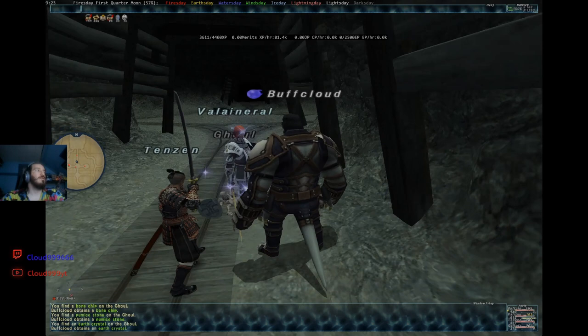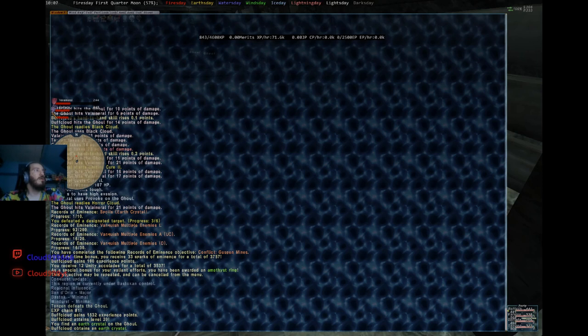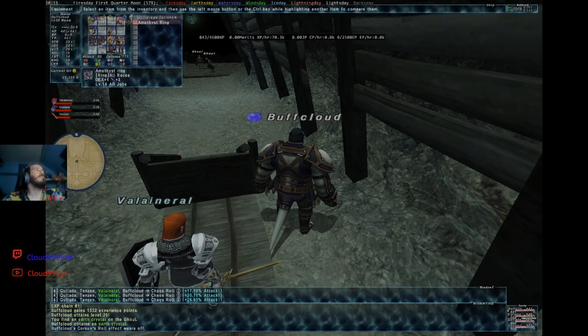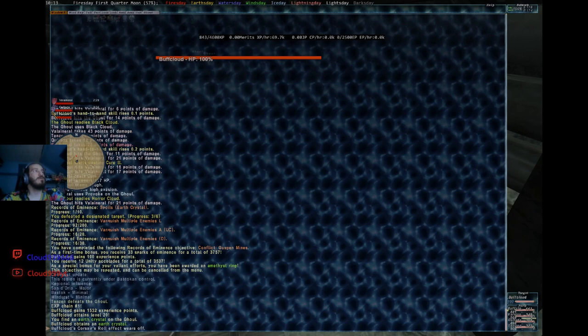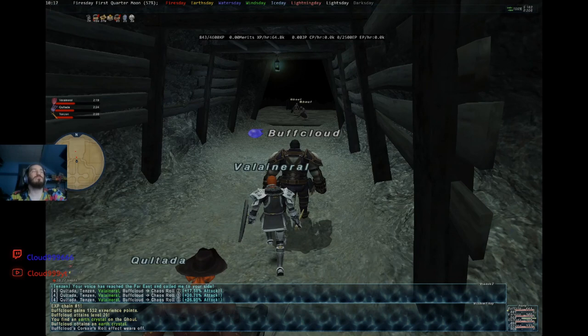We just got to level 20! From that tough ghoul we ended up getting 1,532 experience with an experience chain. We also completed the Conflict Guskin Mines, which gave us an Amethyst Ring that gives +1 to DEX — pretty good for thief and archery-type characters. The very tough we killed gave us around 1,800 experience. So we're going to kill the ghouls from now on until we get the skull.